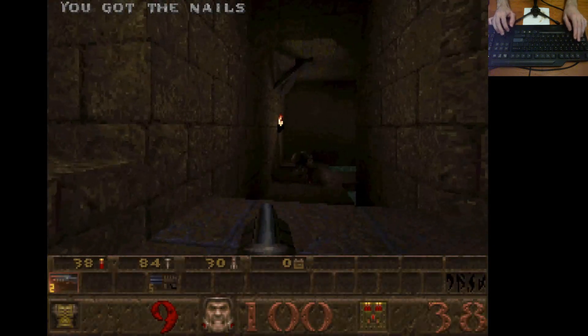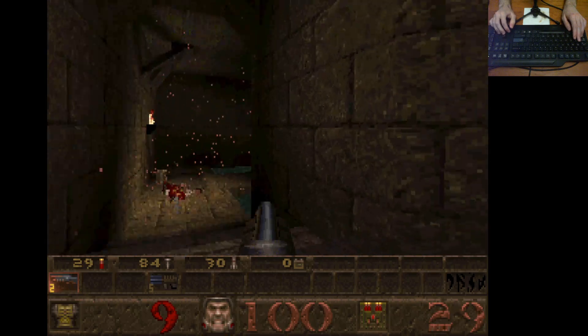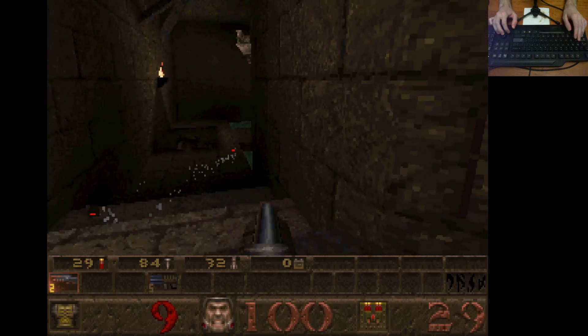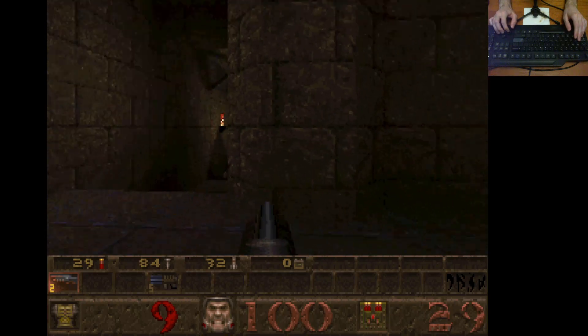There's an ogre just down here who is extraordinarily easy to cheese because his grenades just bounce off the stairs. Actually, I'm going to try and release these ogres early and see if they can't hit the scrags for me. Go on, hit each other - save me some ammo.